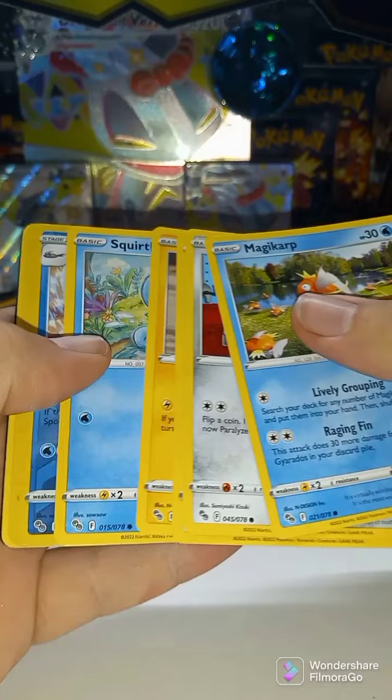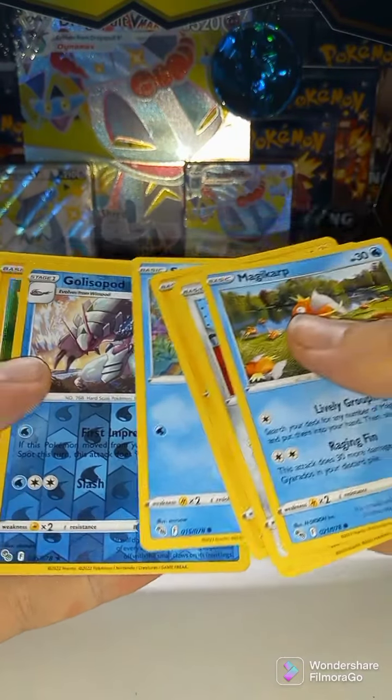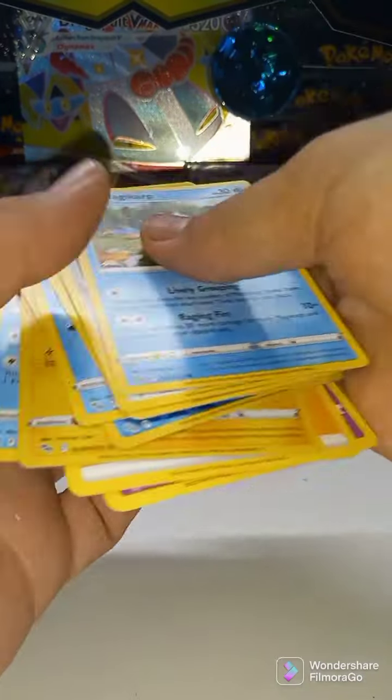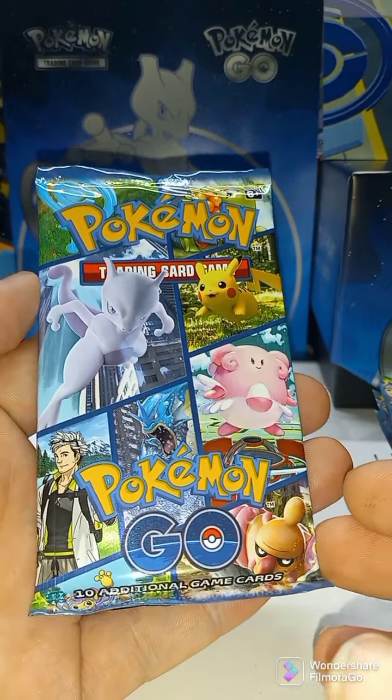No card check — we're just going to get right into this. Squirtle, Reverse Holo Pikachu, holographic. As always, thanks for watching. Pack number two, Pokemon Go Elite Trainer Box.